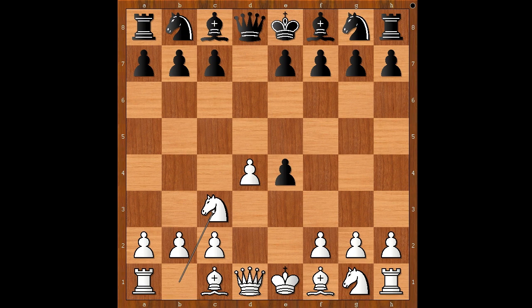Interestingly, Knight to f6 is the most played move. However, it does not produce the best results for Black. Instead of defending the pawn, Lajos played e5, sacrificing a pawn of his own.